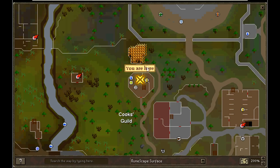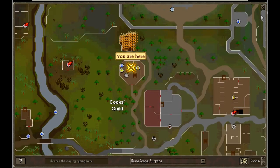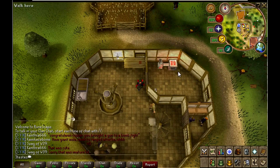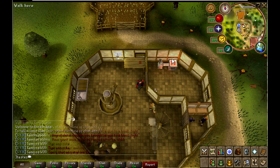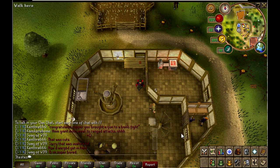The third place I'm going to be showing you guys is the Cooking Guild. It is southwest of the Grand Exchange, and this is one of the best places to try. The reason why it's so good is because of the short distance between the bank and the cooking range. But the downside is you need to do the hard Varrock achievements, and if you didn't do those, then you can't get in.